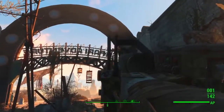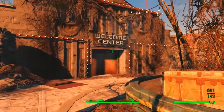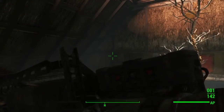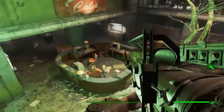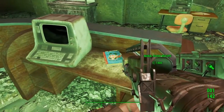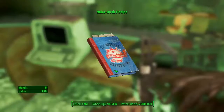Now we're in the Safari Adventure Zone. Run straight through from the main entrance and you'll hit the welcome centre — just south of Cappy's Treehouse at the very bottom end of the main entrance. Head into the welcome centre, make your way down to the main desk in the middle, go to the left hand side, down the stairs, jump over the desk. Sat next to the terminal on this desk is the Nuka Rush recipe.